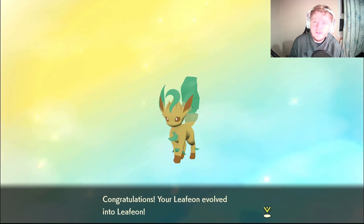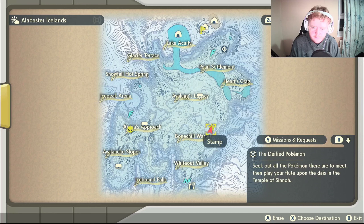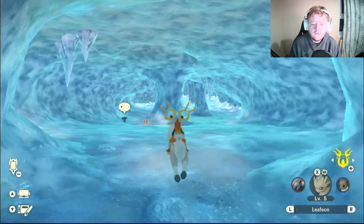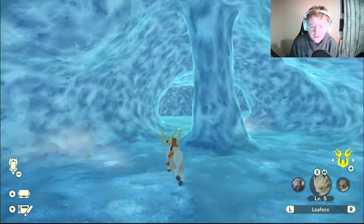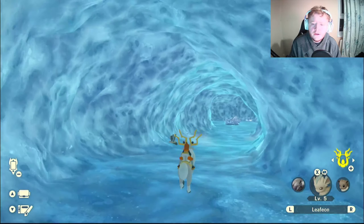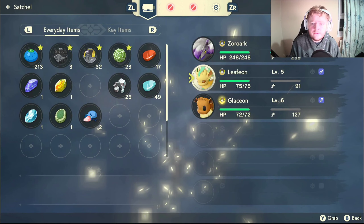To get Glaceon, come right here on the map — I've stamped it so I can always remember. Drop down and run down the tunnel until you get to a point where you can turn left or right. Go left and head all the way to the end of the tunnel, where you will find an ice rock. Evolve your Eevee there and it will become a Glaceon.